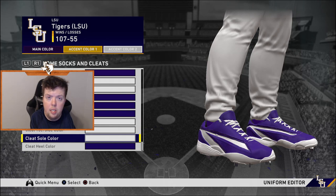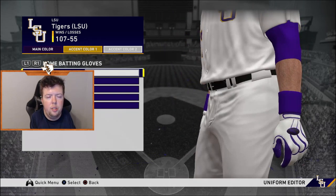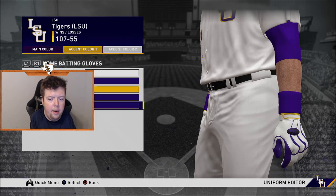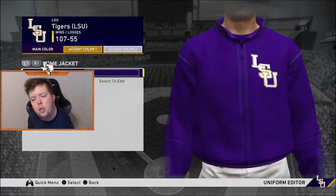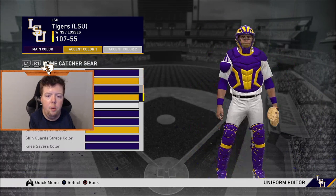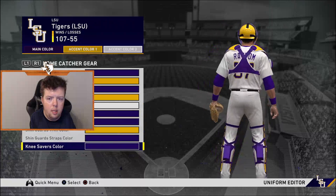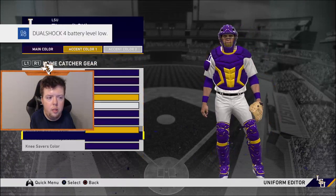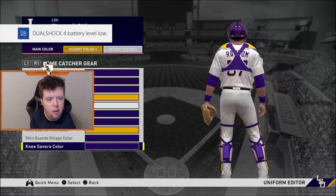They wear the same cleats home and road. Batting gloves — I like to do white with the team color, you can do all purple or add a little yellow for different color. Purple armbands, purple jacket. Catcher's gear is purple and gold. You can keep the helmet all purple if you want.